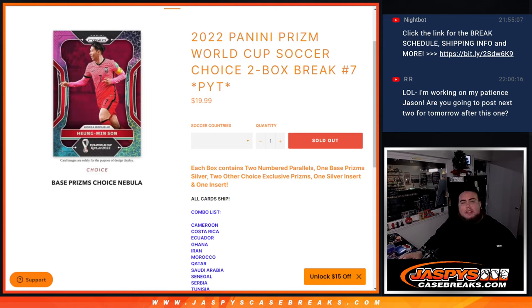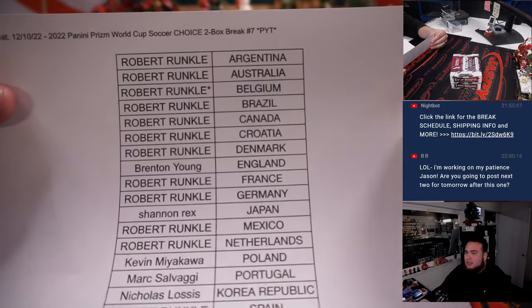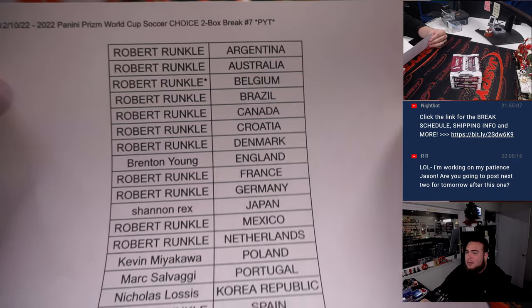What's up everybody, Jason here for JaspiesCaseBreaks.com. 2022 Panini Prism World Cup Soccer Choice 2-box break, picker team number 7 just sold out. Remember we did number 8 before number 7, so here's number 7 now. Robert Runkle, that last ball mojo Belgium. There's everybody else in there guys.